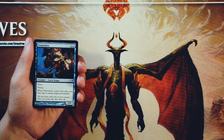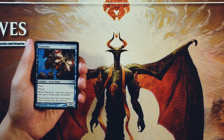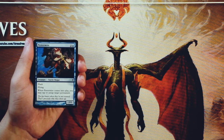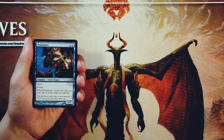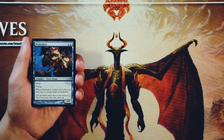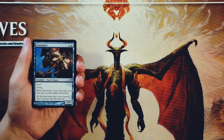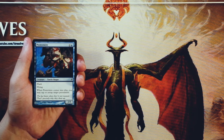Pestermite is our first common here. It's a 2/1 for two and a blue with flash and flying. When it comes into play, you can tap or untap target permanent. Now that can be any permanent — land, artifact, enchantment, anything. Not only that, but it is a 2/1 flyer with flash, which means you can leave up like a counter or something along those lines and then flash this in if you don't happen to need that counter. Lots of really cool upside with a card like this that's so flexible.